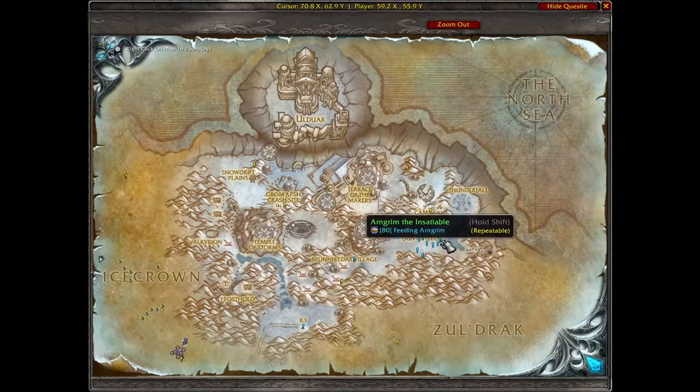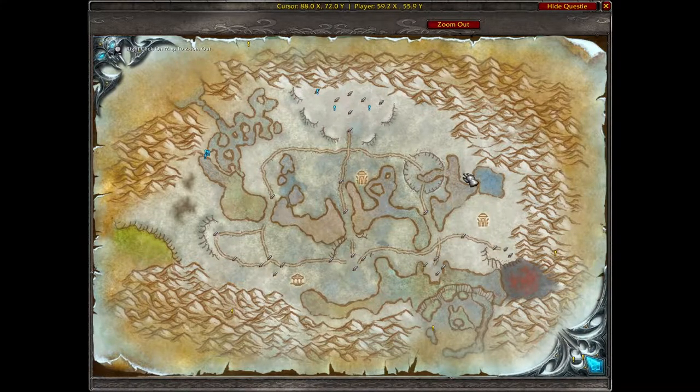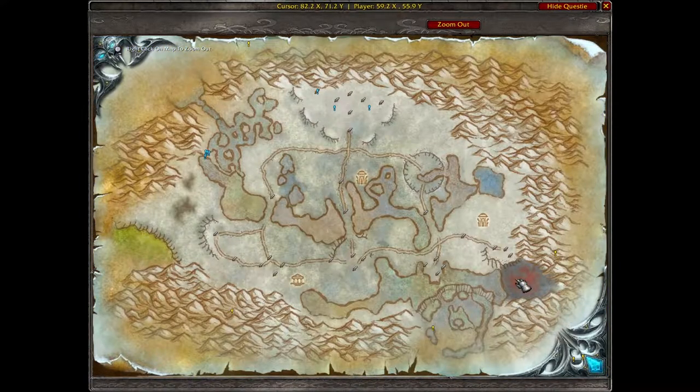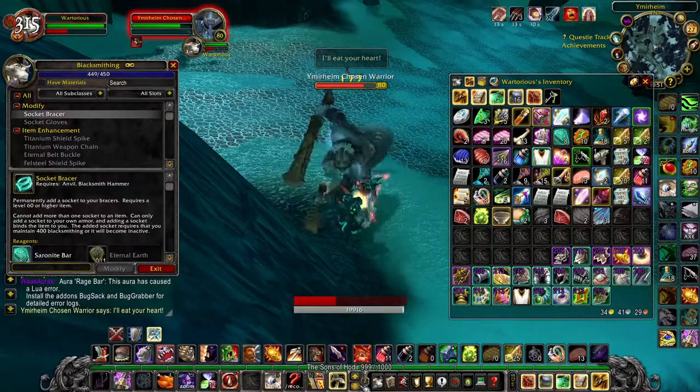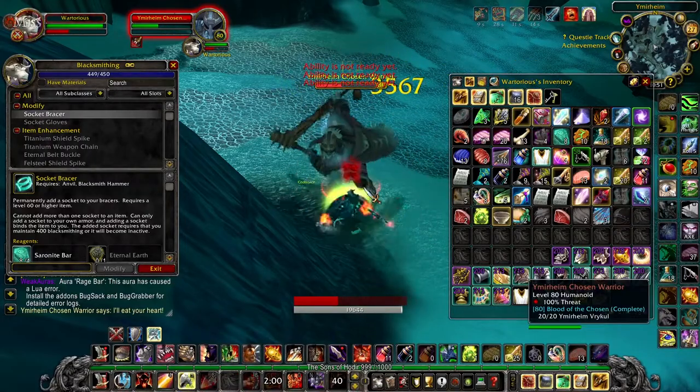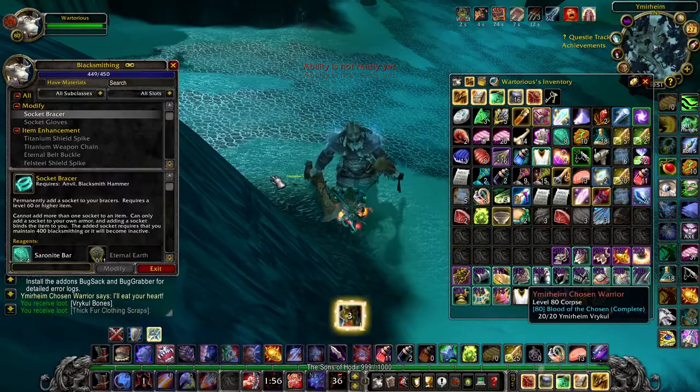At the east side of the map in Wintergrasp, there's an area with a lot of fire elementals with about a 50% drop rate on fire. That's a really good way of making money, although a lot of other people farm there so it's quite hit and miss. I didn't generate that much money that way personally, but farming is certainly another good way of generating a bit of money.